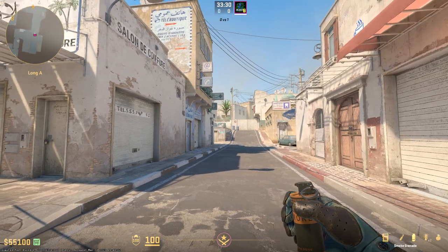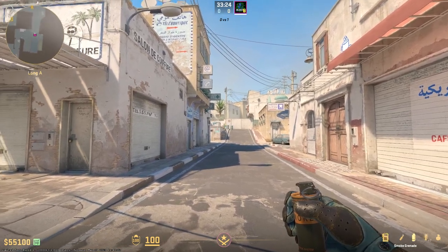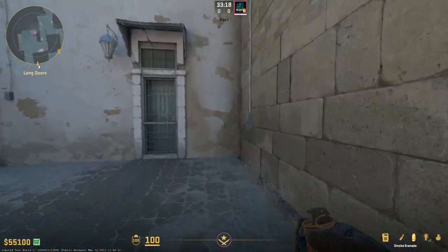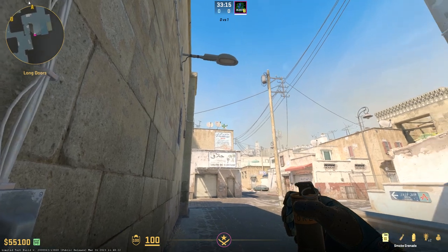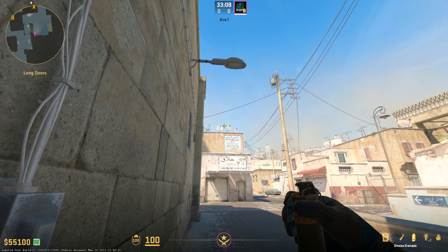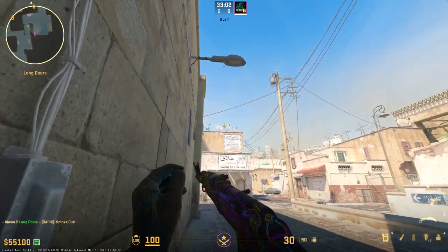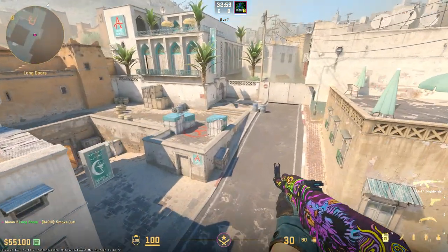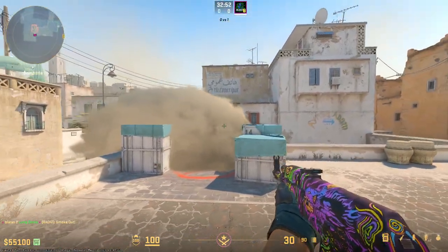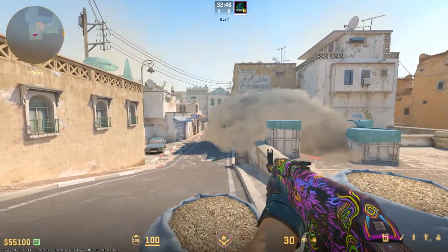Our next piece of important long utility is for the back plat area. Especially in CS2 since it no longer gives CTs a one-way, it can be a great piece of utility to help you get up towards long corner and out towards the site without getting picked off by players on site. You want to find this back corner and these three dishes up here, aim at the left one right at the point of it, then over to the right to find the edge of the middle dish, and jump throw. This smoke will land right up against the box here and block off all of top plat, and will also block off most of that barrels and sandbag angle.